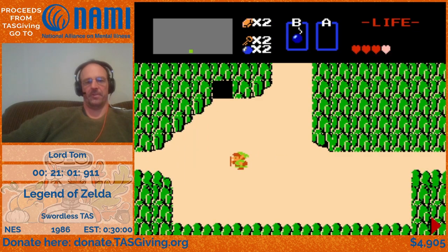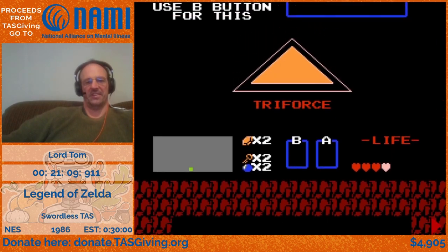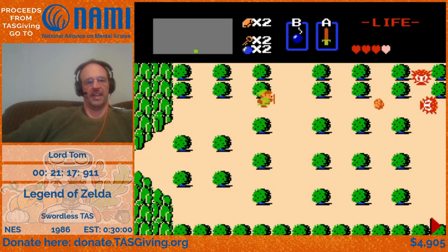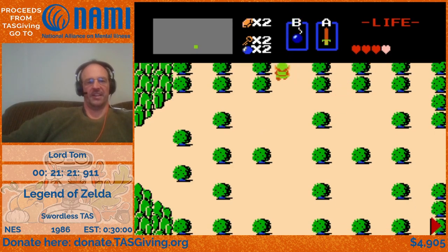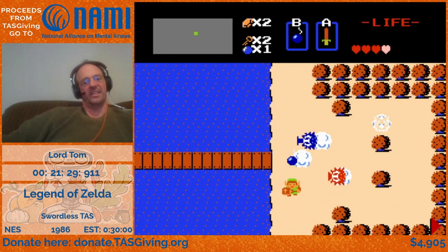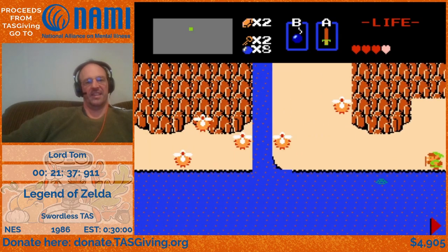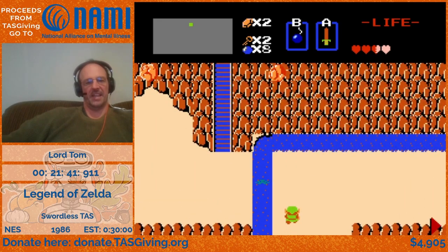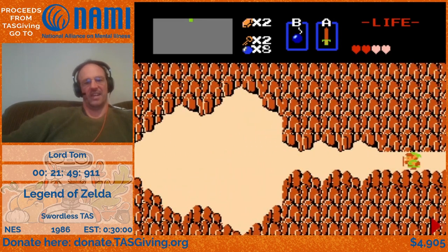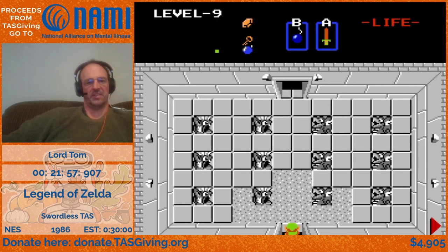On the start menu you can see we've got the full Triforce, so we are actually going to grab the sword here. There's a lot of discussion over what the proper way to finish a swordless run is — there's no way to actually beat the final boss without using the sword, at least no way that's ever been found other than a game-end glitch on the Japanese version. The consensus has been: don't grab the sword until you have the full Triforce, carry the sword through level nine, but don't use it until you get to Ganon. Damage boosts up those stairs are quite beneficial because travel on the stairs is slow.